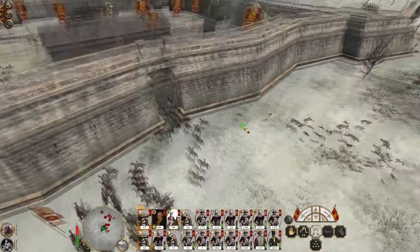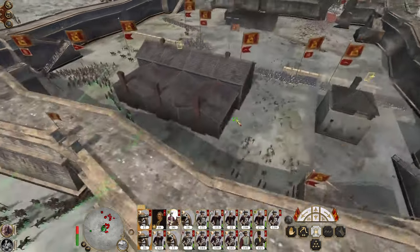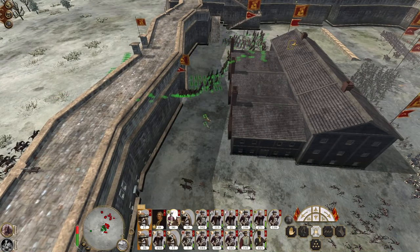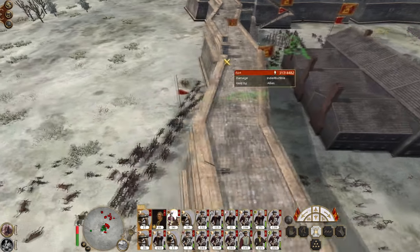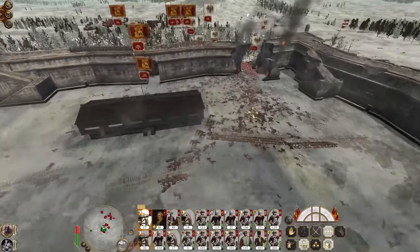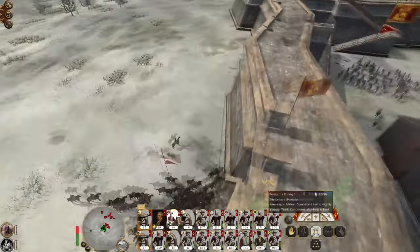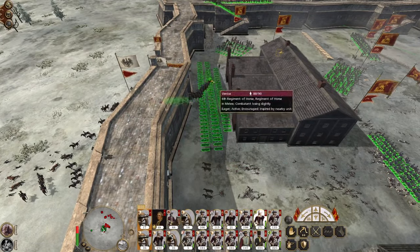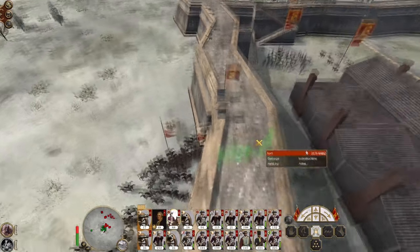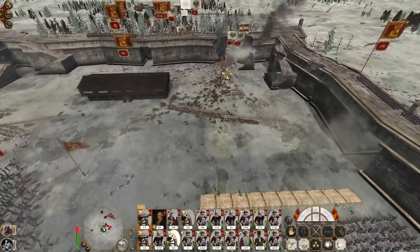Don't give them an easy in. We're probably going to have some guys stuck on the gate. Let's get these conscripts down here. Make sure you're all in — because if we're in, even if we're fighting, we will hold.